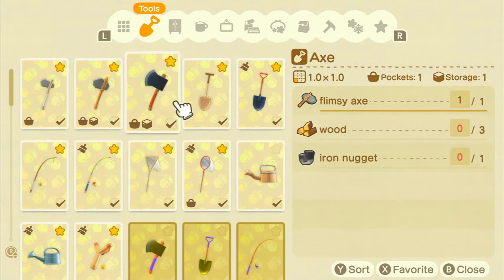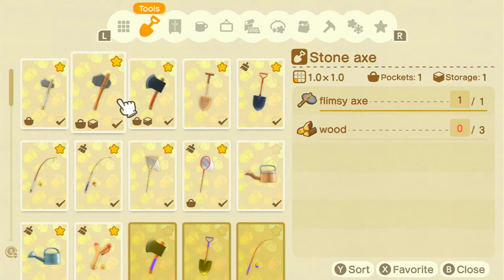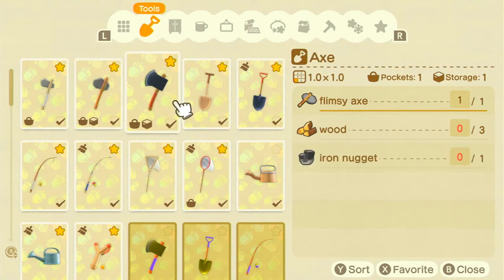The normal axe requires a flimsy axe and wood, but also an iron nugget. This one lasts the same time as the stone axe, but on the third hit the tree will fall down and you'll be left with a tree stump. So this axe is the first of the four that will actually chop down a tree.